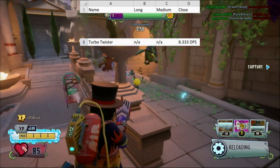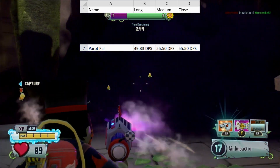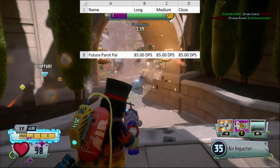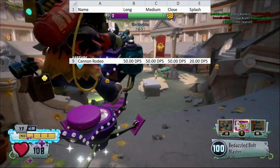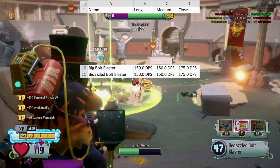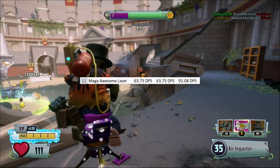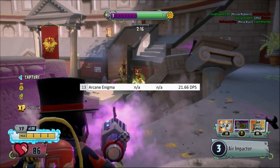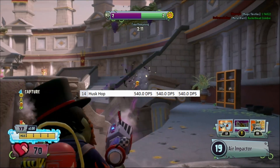Parrot Pal deals 49.3 damage per second at long range, and 55.5 DPS at medium and close. Future Parrot Pal does significantly more, with a DPS of 85 at all ranges. Cannon Rodeo has a DPS of 50 at all ranges. Its Splash DPS is 20. Both Bolt Blasters have a medium and long DPS of 100 to 50, and a close range DPS of 175. The Mega Awesome Laser has a long and medium DPS of 63.75, and a close range DPS of 92.08. Arcane Enigma has a DPS of 21.66. Huskop has a DPS of 540, because balance is apparently not PopCap's strong suit.